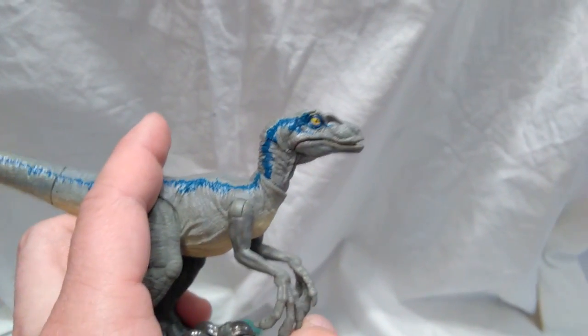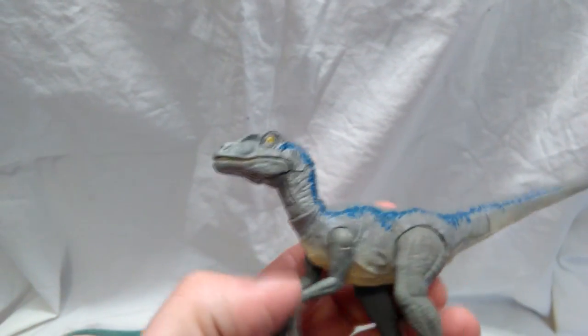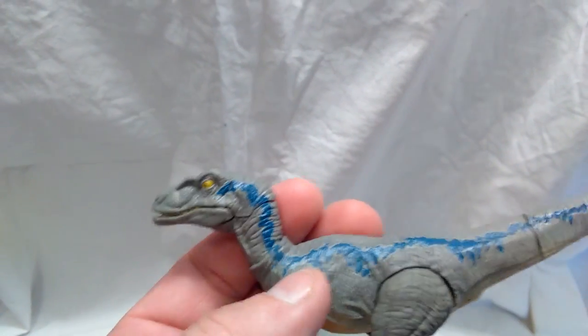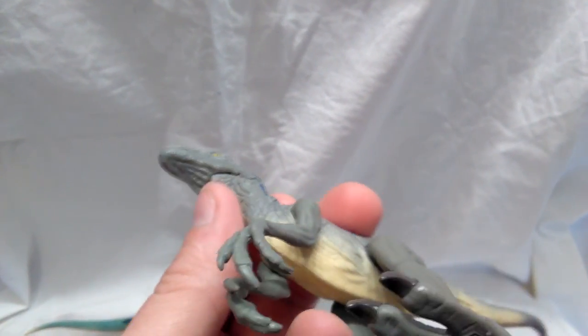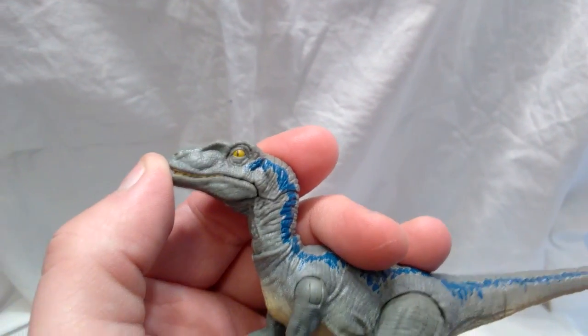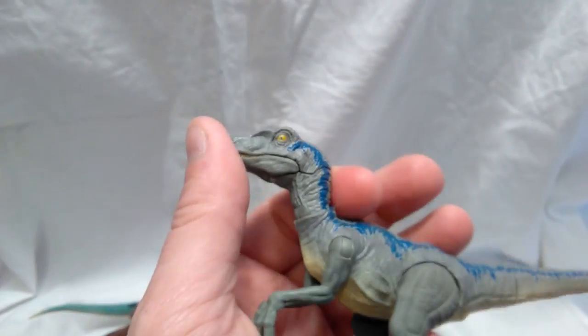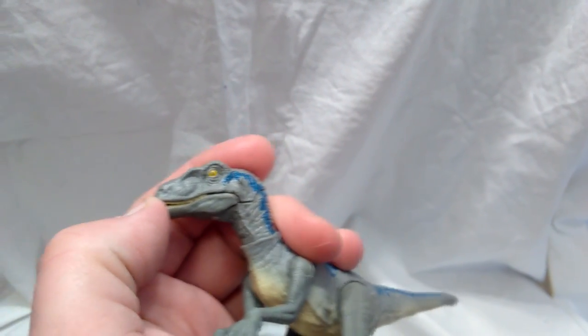The sculpt is very, very beautiful. The eye is a nice yellow color and looks very good. Going back, you can see beautiful detail in the neck — some little skin folds on the underside. Unfortunately there's a seam in the neck, but it's not terrible. There's also a seam in the jaw because it has an articulated jaw. But this Blue — I don't know if it's something with just the Blue figures or this particular figure — but his jaw I can't even open without forcing it very hard.